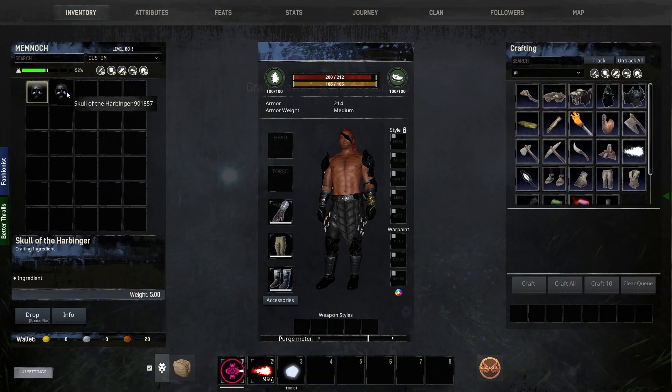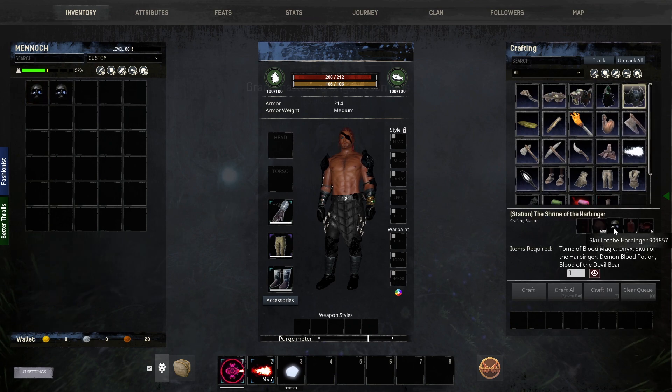We have the skulls — I actually have two because I tested it twice. We are good to go. Make sure you have the remaining materials needed. Of course you have the Tome because you've been learning blood magic, so we should be able to craft this.